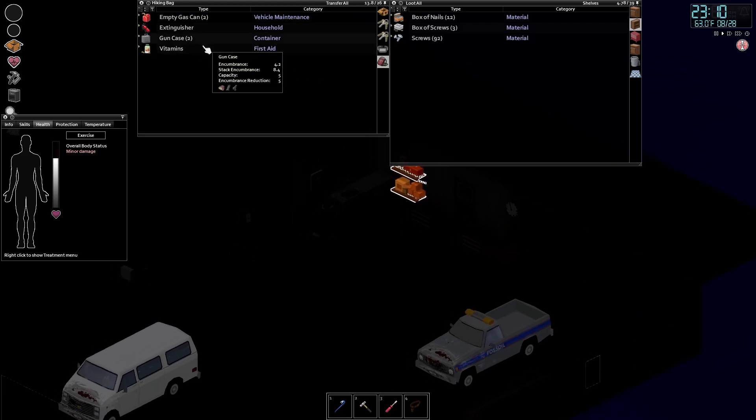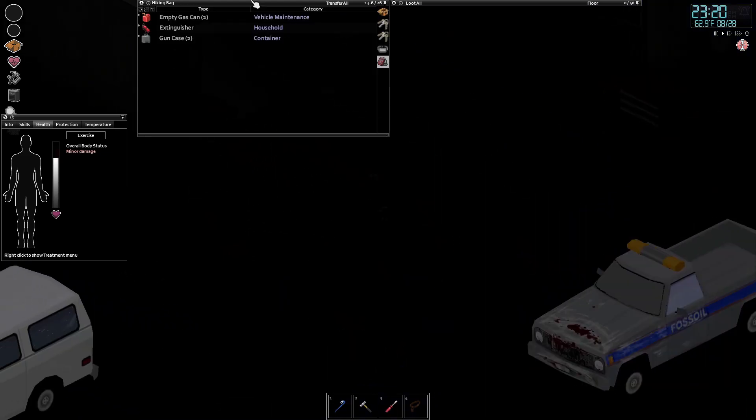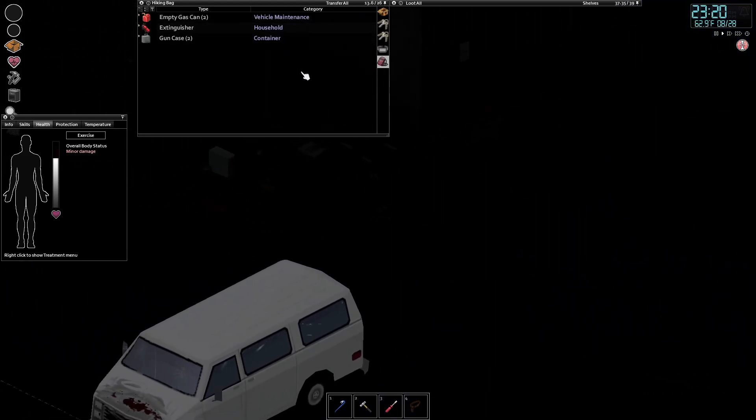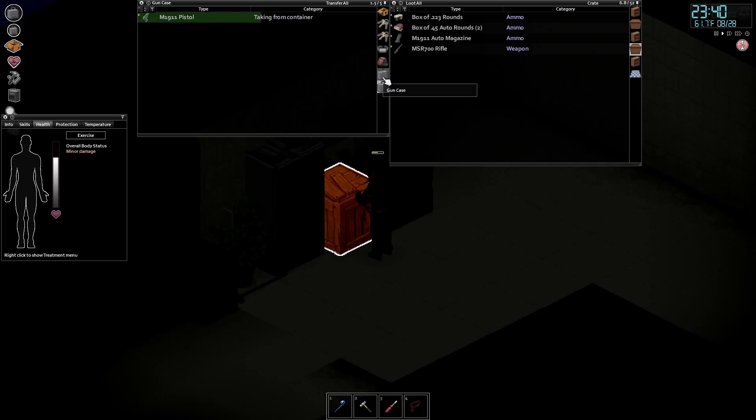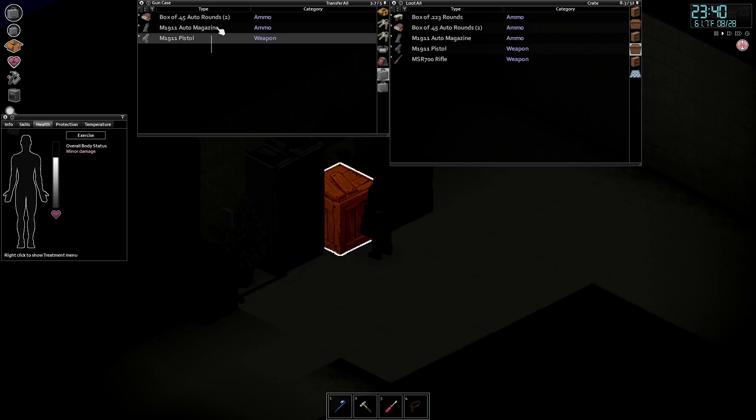I just got to pray that no one broke in while I was away. There was a zombie in the back of my truck the whole time — with two boxes of rounds. That's good from gun case number one. What's gun case number two going to give me? Another two boxes of rounds — I can only find pistol stuff.